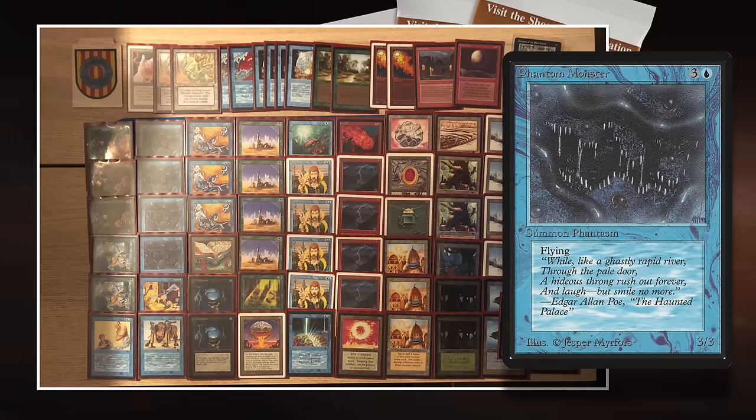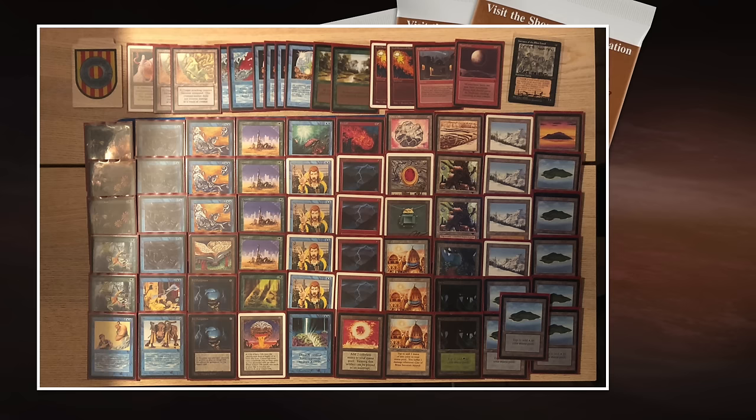Phantom Monster is a 3/3 flyer for four. Yes, it's got 3 toughness so you can bolt it out of the sky, but it's still a 3/3 with evasion. Flying is pretty good in old school, so I think this card is a little bit underestimated, just like Erhnam Djinn is. I can kind of see this work in this deck.